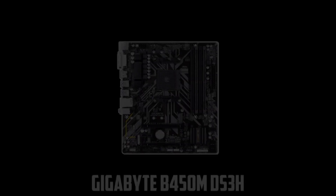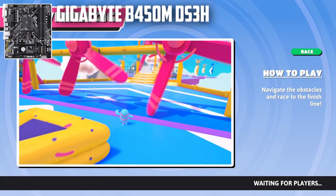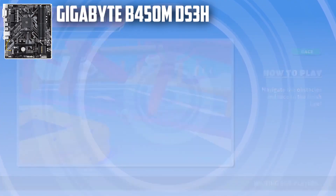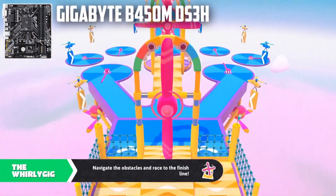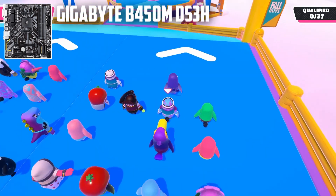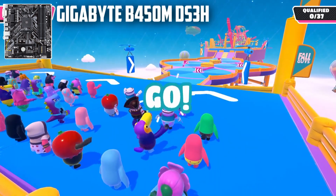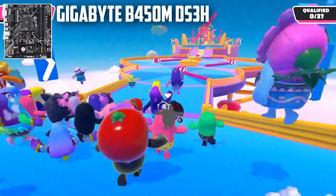At number 2, it's Gigabyte B450 MDS3H. Gigabyte is the company that we all love to praise because of how much they care for the products they release. With so many motherboards on their list, it's hard to imagine that none of them were ever disappointments. This motherboard supports multiple generation Ryzen processors such as Generation 1, 2, and 3. Even the first two generations with bigger graphics with Radeon are included in the list, making it a contender for the best motherboard for Ryzen 5 3400G.